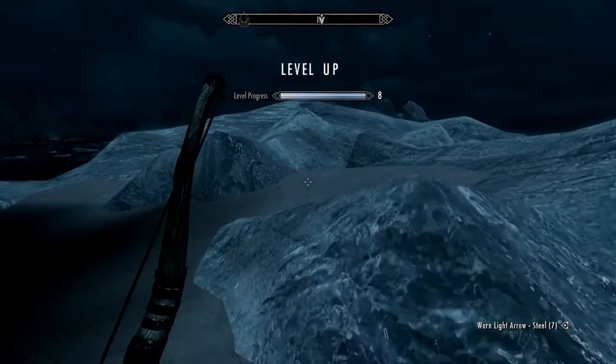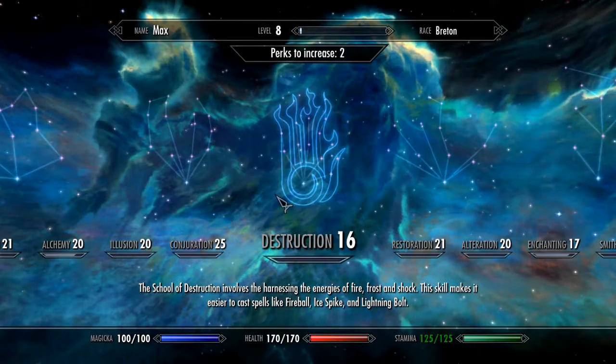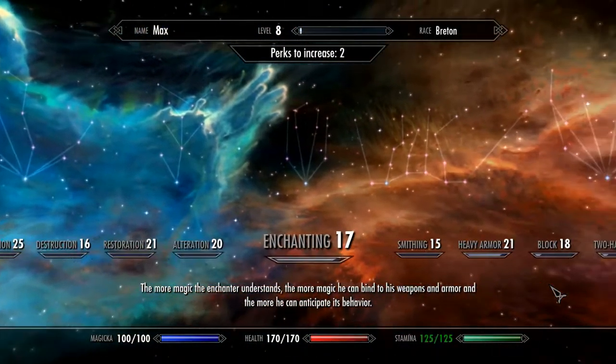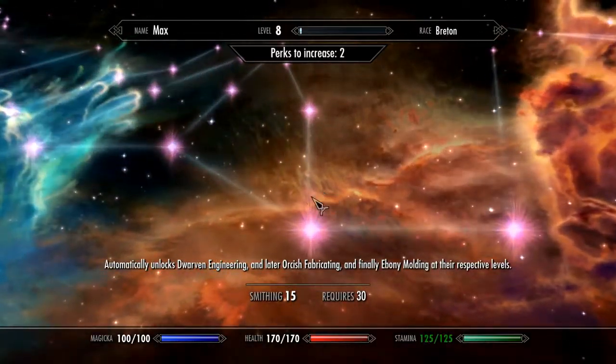Level up! We want to put points into health and stamina. That's confirmed — health it is. And we have two perks to spend.